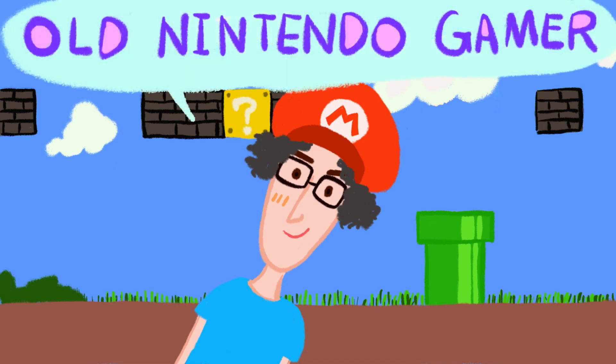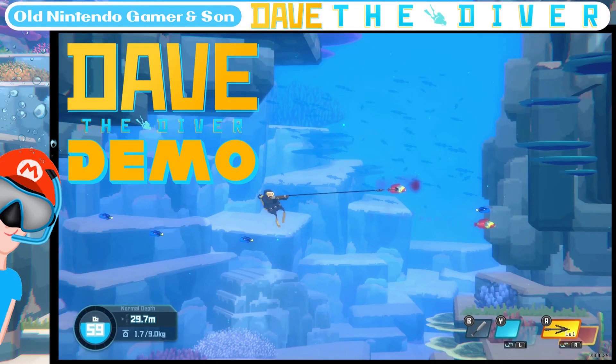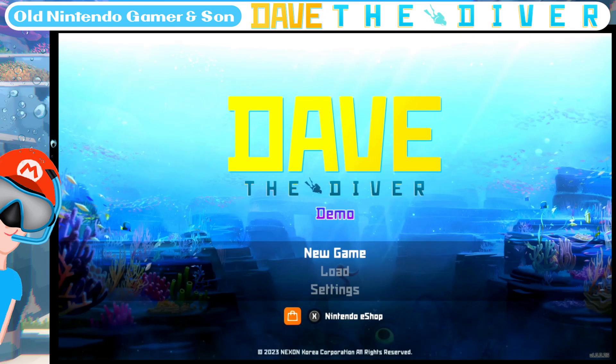Hello and welcome to Old Nintendo Gamer and Son, as we're going diving with Dave in Dave the Diver. As you can see on the splash screen, this is the demo published by Nexon. It is arriving on the eShop — the demo's on the eShop right now — but the full game arrives on the Nintendo Switch eShop on the 25th of October for a measly £16.99.